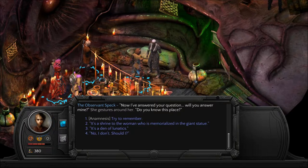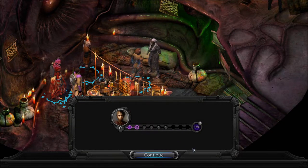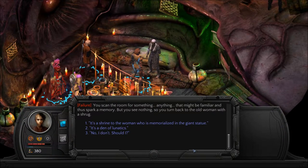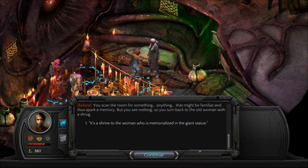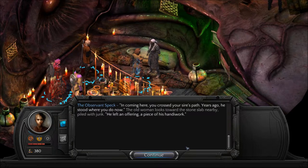Can I exit out of the conversation? I'm probably going to fail — 15%. You scan the room for something, anything, that might be familiar and thus spark a memory, but you see nothing. Yeah, we need rest so I can get that intelligence back. 'It's a shrine to the woman who was memorialized in the giant statue.' 'Yes, of course it is,' the old woman shrugs, seeming disappointed. 'But that's not why it's important to you and your siblings. In coming here, you crossed your sire's path. Years ago, he stood where you do now.'